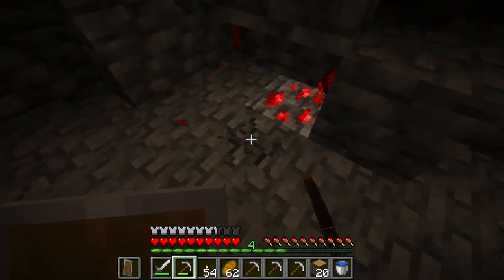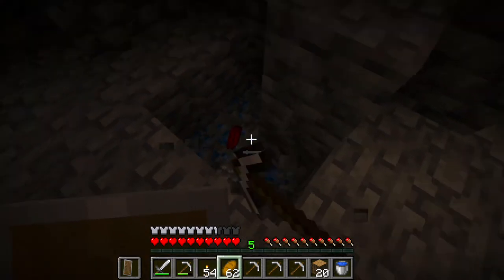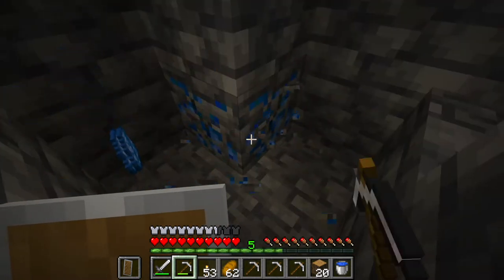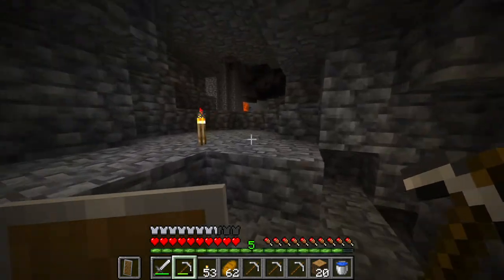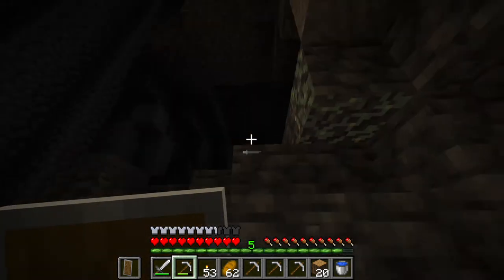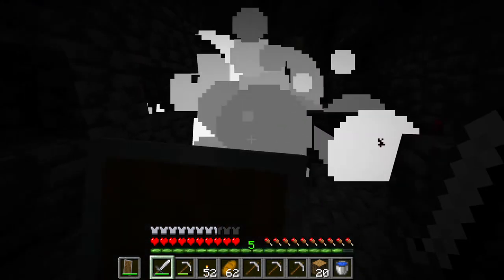I'm at negative 49. Ooh, lapis as well. When you find lapis you can sometimes find something even better under it. I don't know if lapis is worth it right now since I'm not really enchanting. I think this might be the end of caving for this area — I can see a creeper up here. I'll let it blow up, easier than fighting it.